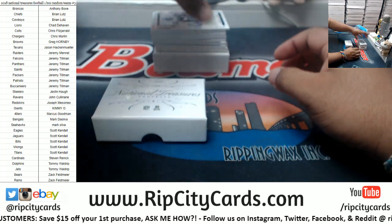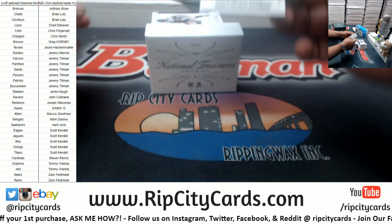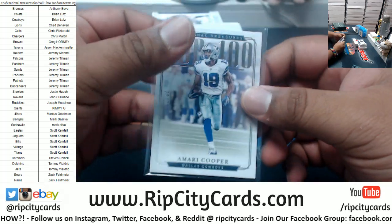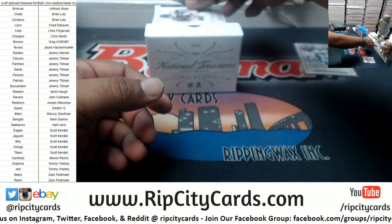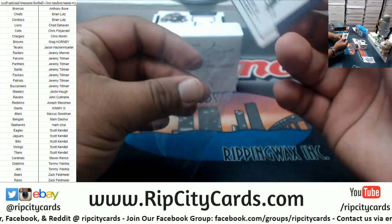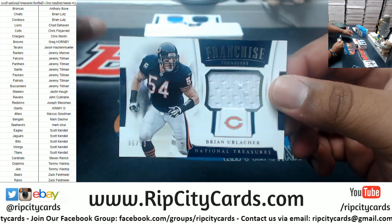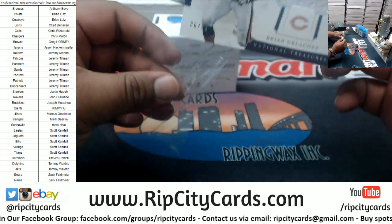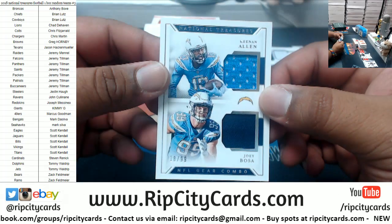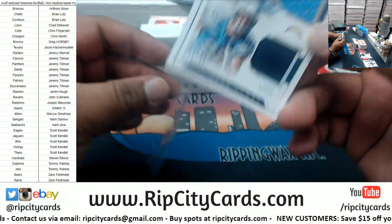Got a redemption in there, I see a booklet in there too. Good luck y'all. Got an Amari Cooper to 75, Cowboys, Top 100. Doug Baldwin to 50 for the Seahawks. A patch for Brian Urlacher to 99, Bears. Got a dual Chargers relic — Keenan Allen and Joey Bosa to 99 in those sweet powder blue unis.